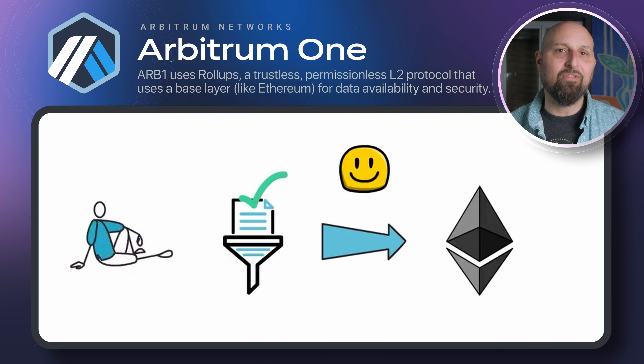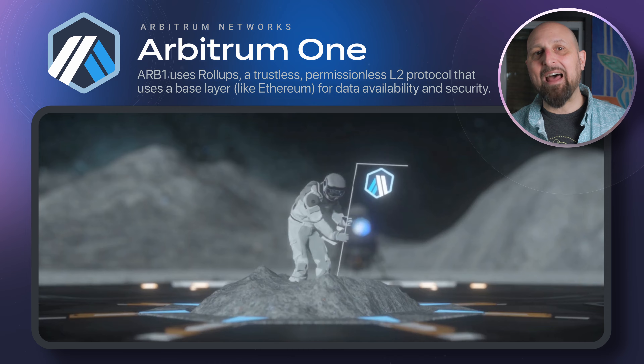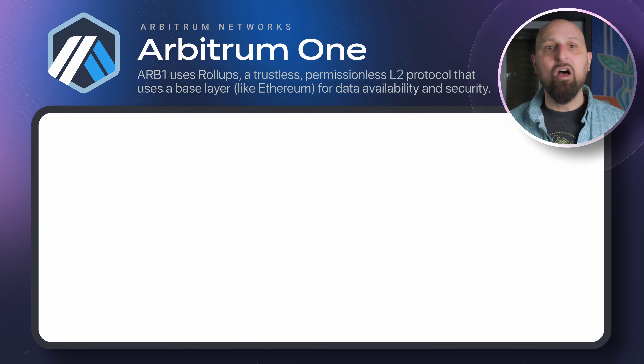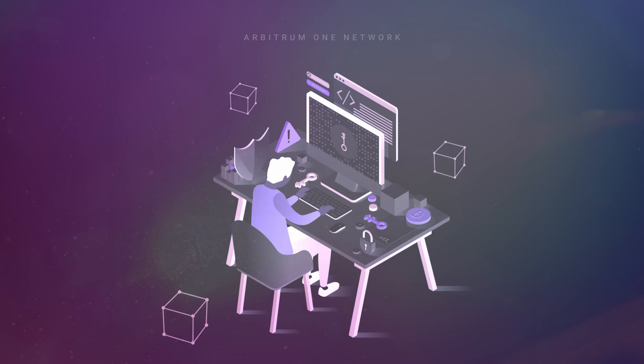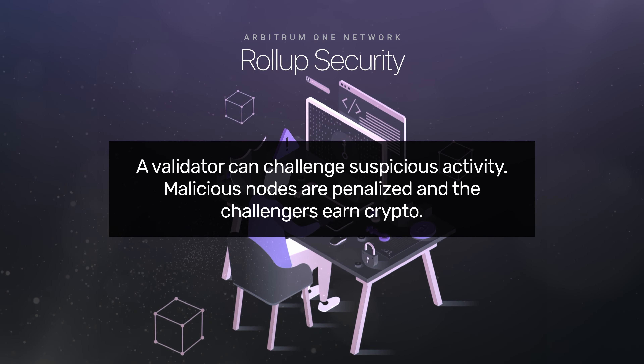Arbitrum One relies on what's known as optimistic execution. Anyone can become an Arbitrum validator by running the proper software and staking some ETH. All rollups are assumed to contain only legitimate transactions unless a validator finds something suspicious and challenges it. Malicious nodes are penalized and challengers earn crypto, so as long as there's at least just one honest validator, the chain remains secure.